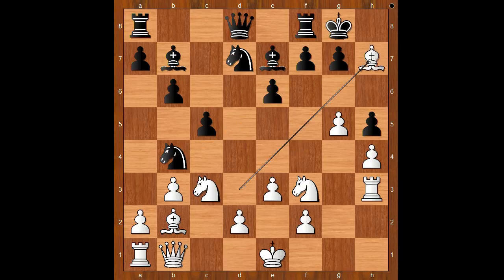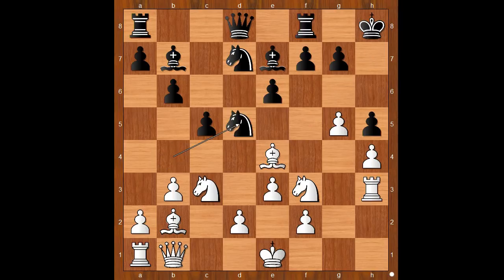Back to our game: knight to b4, bishop to h7 check, king to h8, bishop to e4, knight to d5. You know what is interesting about this position? On the surface it looks equal, but Black's position is much more difficult to play because the Black king is not safe — and as you can see, the White king is quite safe where it is.